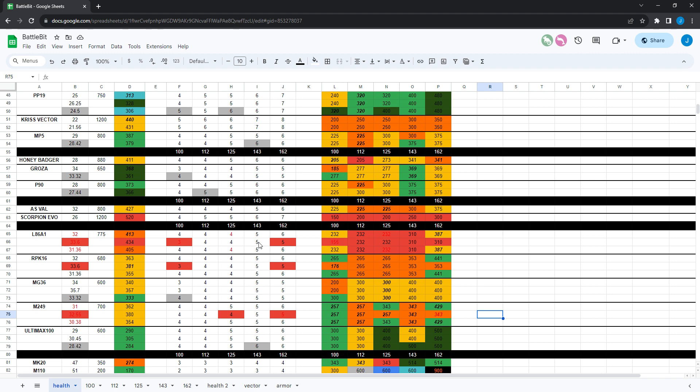The L86A1 also got light vehicle damage increased from 4 to 6, velocity increased from 650 to 700, ADS time lowered from 0.3 to 0.24 seconds, and running speed increased from 0.95 to 0.975 — buffs all across the board. Definitely more usable now. The MG36 got a bipod added, light vehicle damage increased from 4 to 7, vertical recoil lowered from 1.8 to 1.6, velocity increased from 600 to 680, ADS time lowered from 0.3 to 0.24 seconds, running speed increased from 0.95 to 0.975, and reload speed increased from 1 to 1.15, making reload 4.73 seconds down to 4.12 seconds. No damage changes but similar buffs to the L86A1 — lower recoil, better bullet velocity, faster handling.